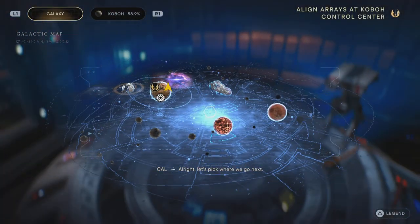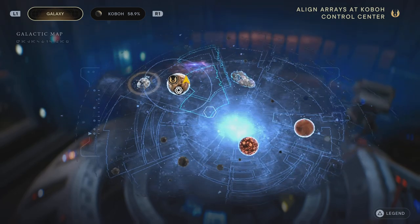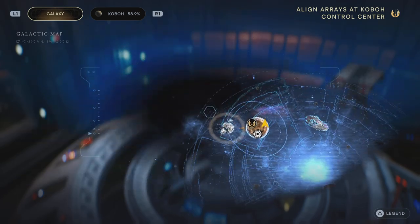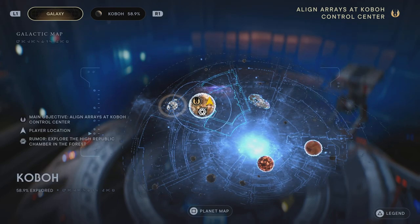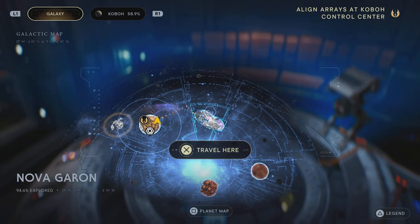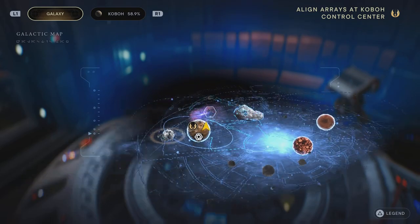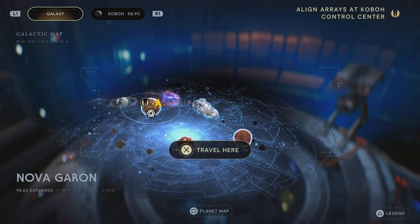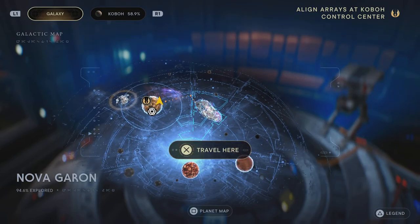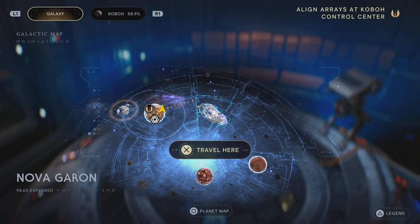Alright, let's pick where we go next. Yeah, so I'm pretty sure it was five planets — this is one, two, three, four, five. So maybe it's more than five because obviously we're gonna get the tunnel, or maybe we won't. I just wanted to see how big this is, and it's obviously not that big because we've nearly explored all of it in that one mission.